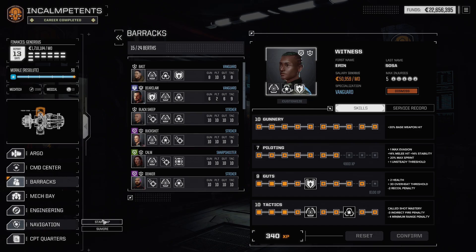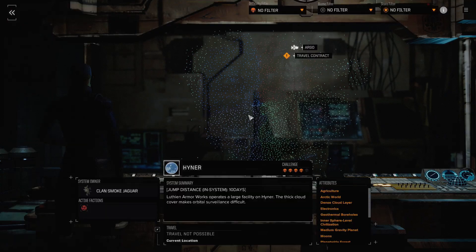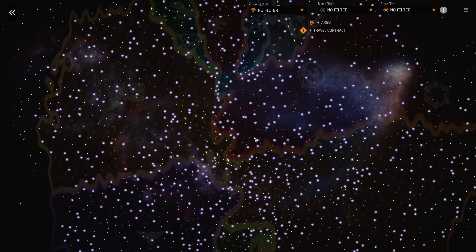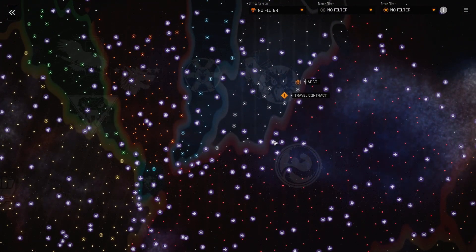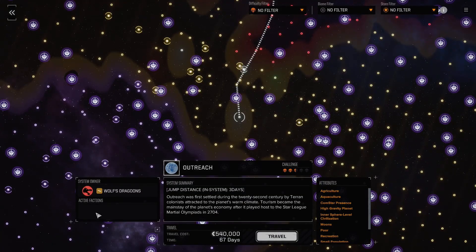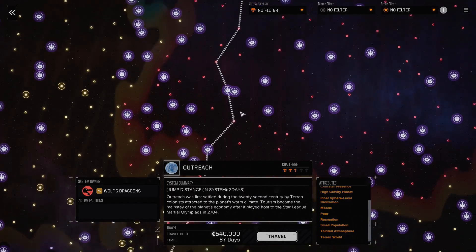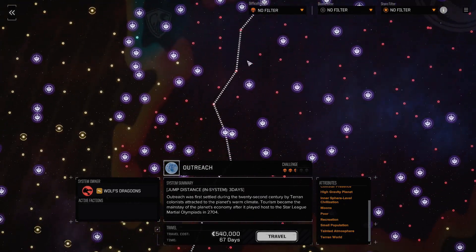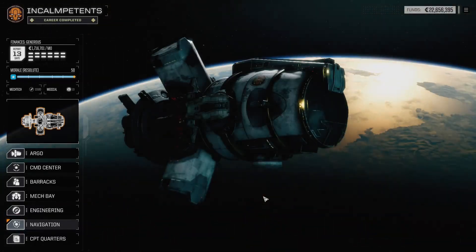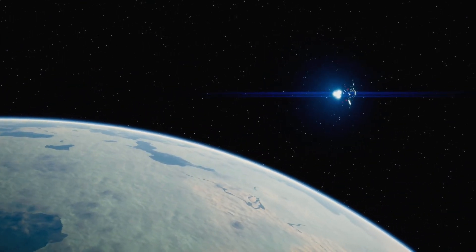Now, where are we going? Well, south naturally. I have been meaning to visit Outreach, because it is the Wolf's Dragoons' lair. Apparently they have a shop of their own. We're gonna stick around in a couple of places here and maybe sell some stuff, maybe buy some stuff — especially if there's an Annihilator part somewhere. This is going to take 67 days and cost half a million. That's fine, I think we can afford it both financially and time-wise.